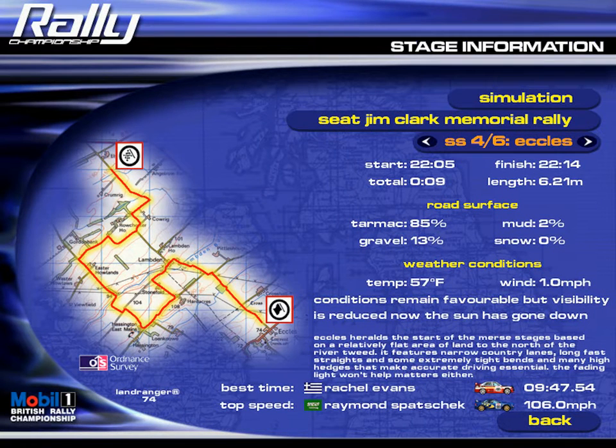Stage 4 — Eccles. Eccles holds the start of the Merse stages, based on a relatively flat area of land to the north of the River Tweed. It features narrow country lanes, long fast straights, and some extremely tight bends and high hedges that make accurate driving essential. The fading light won't help matters either.